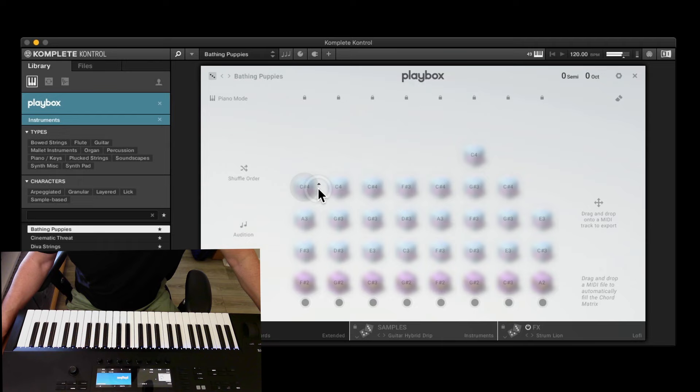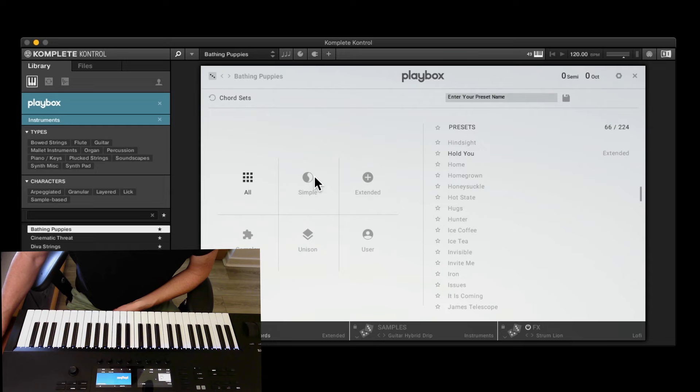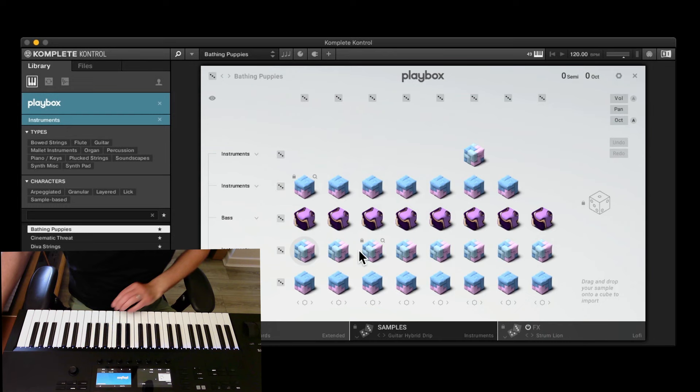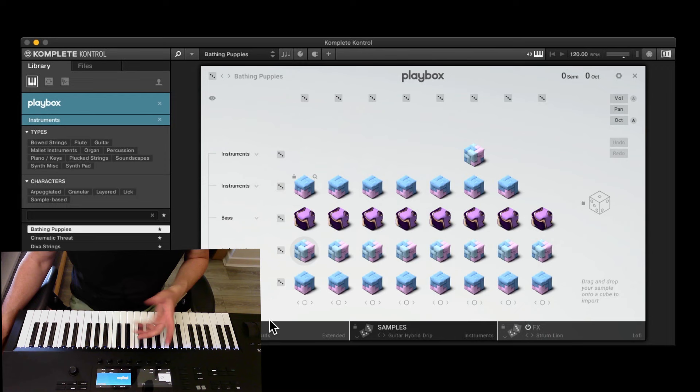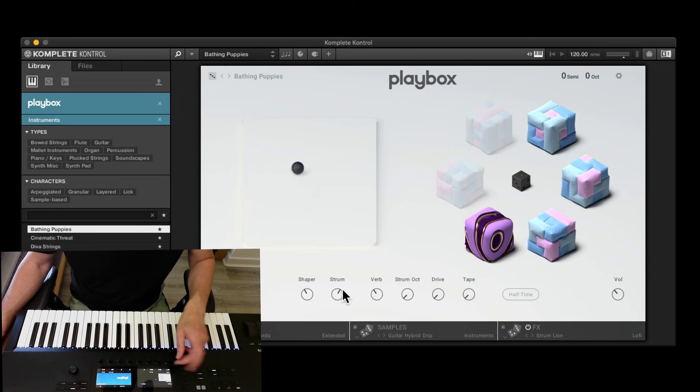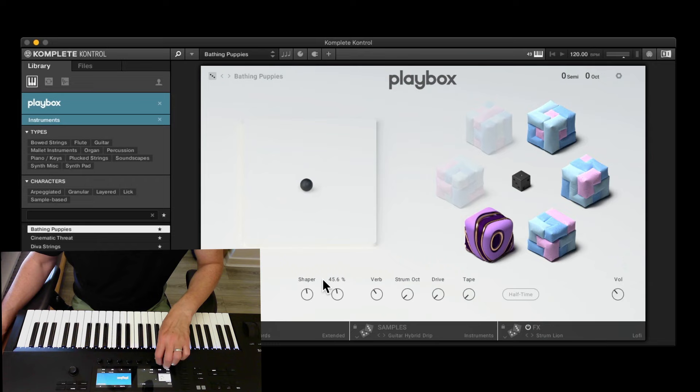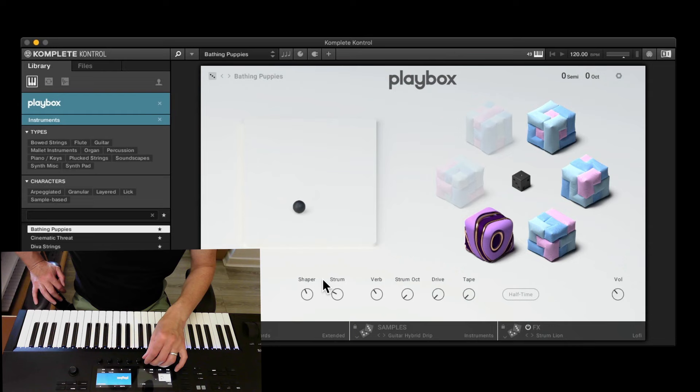You can go up and down — for instance change it to D4 instead of C sharp. If you click the bottom button you can record in some of your own chords. You can go in and pick a particular chord if you want, and you can also favorite them. There are 224 chord sets. What I've generally been doing is changing the samples first, then going into the chord sets, then the effects, and then adjusting the macros. The XY pad covers the first two knobs — sharper and strum — and then you've got verb, strum, octave, drive, and tape.